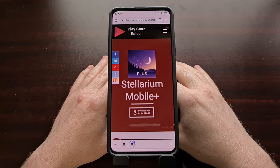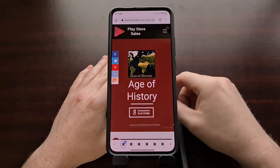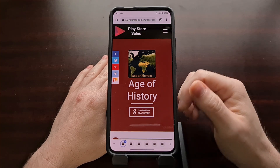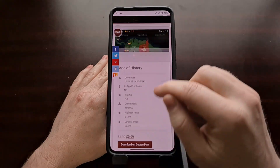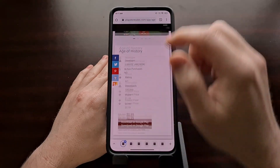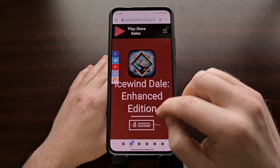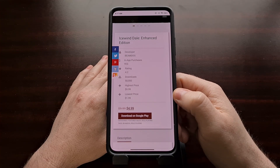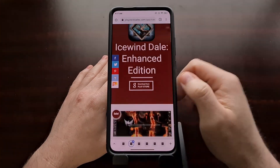And there are some other apps on sale, but those are the two that stuck out to me. We also have another Age of History game — you can get the first one for only $1 right now. And also Icewind Dale Enhanced Edition, the popular RPG port from the PC, usually costs $10, but it's half off right now.